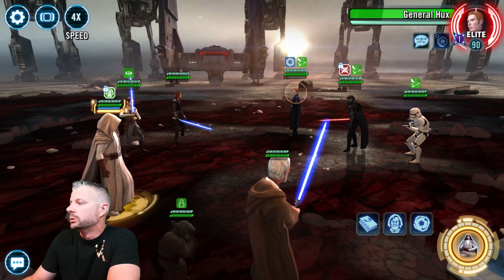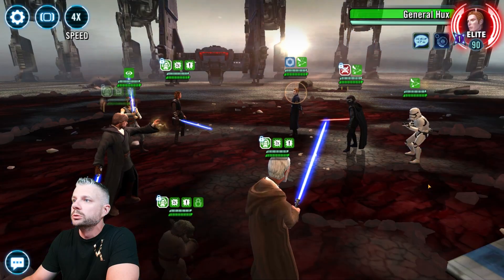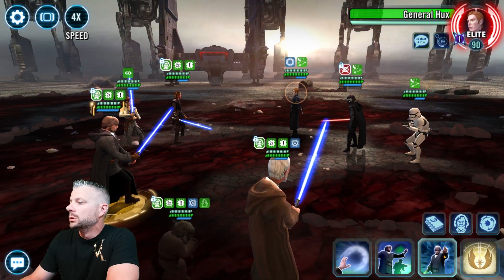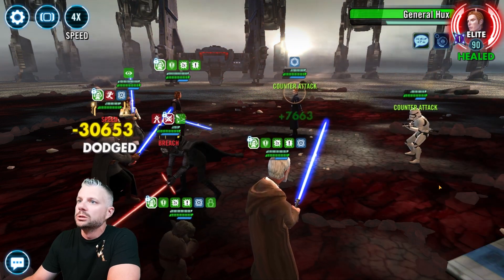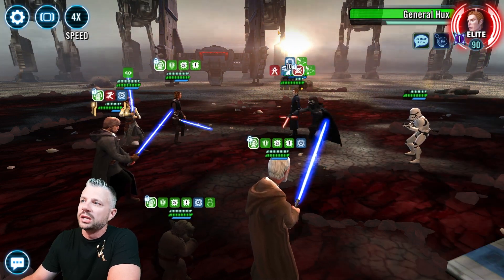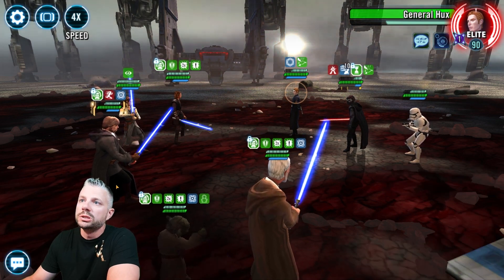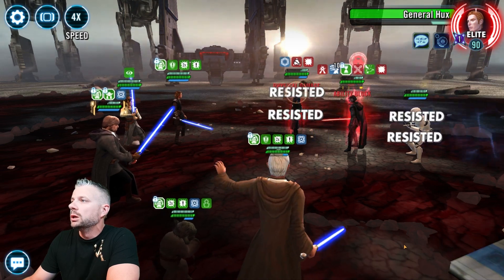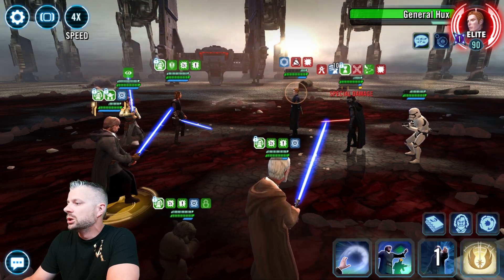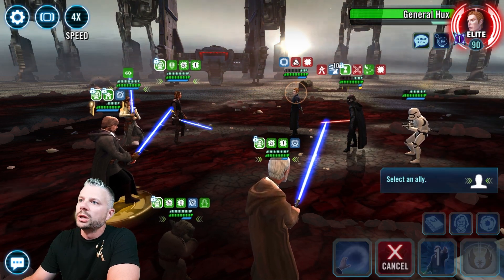We start with the ultimate. Let's definitely try to get Hux out of here as soon as possible. Damage to all enemies sounds nice and fun. Took the counter attacks — that's not ideal. Let's go ahead and make sure he sticks around with us here, giving him the Master's Training. We'll try to Ability Block. Didn't get much done there. Tenacity down — sure, why not?